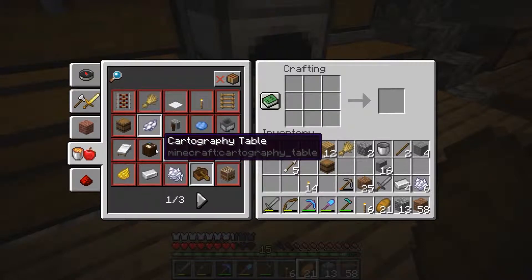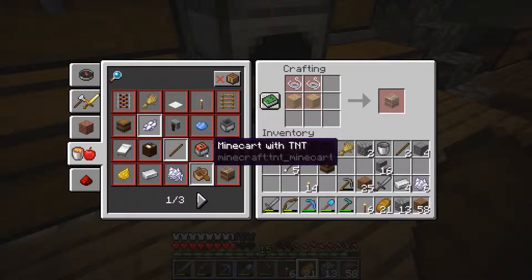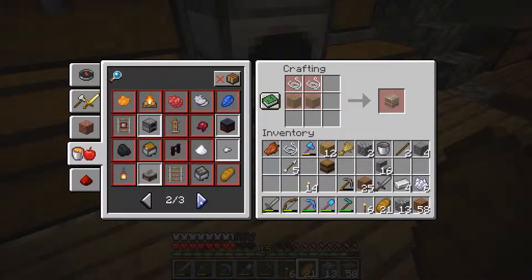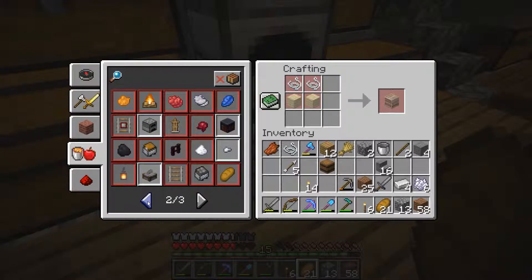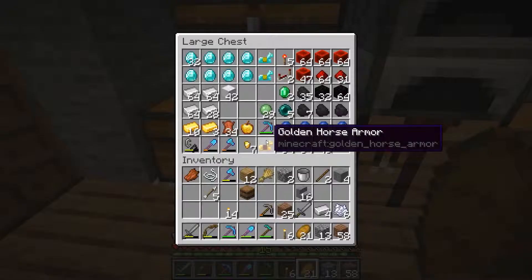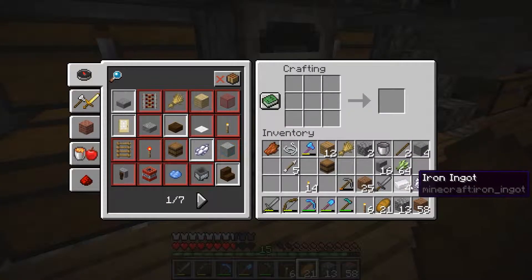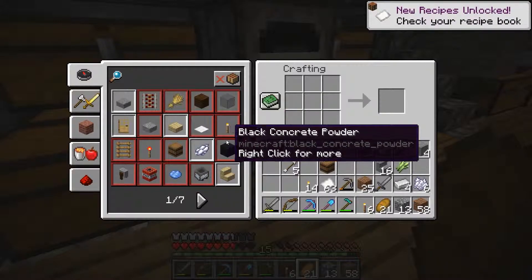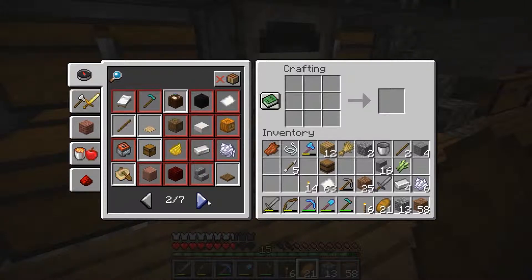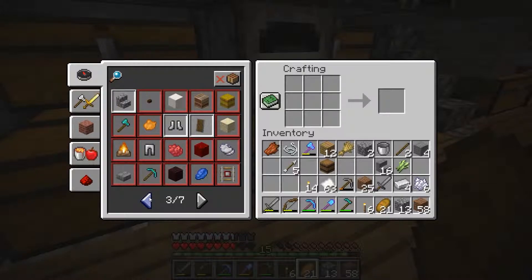Welcome back from where we left off — got a cartography table. Trying to think what we make with it. It's the loom — what else do we have? Not much. I want to make these but I need paper. I'm not gonna get an achievement for making paper or something. I did check the recipe book. I'm sure I probably unlocked something other than just that paper.